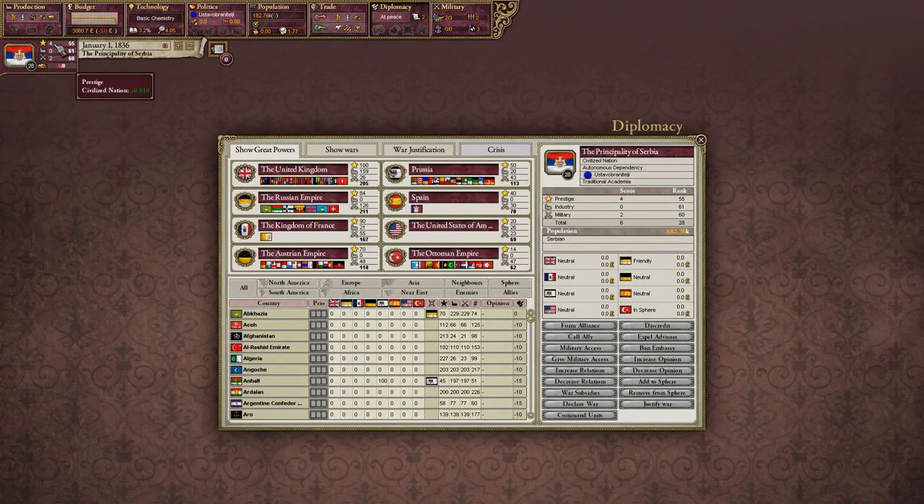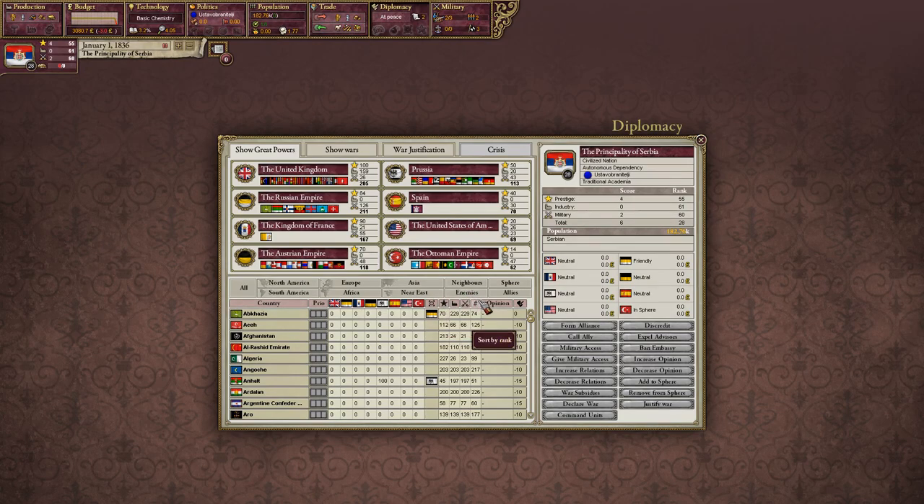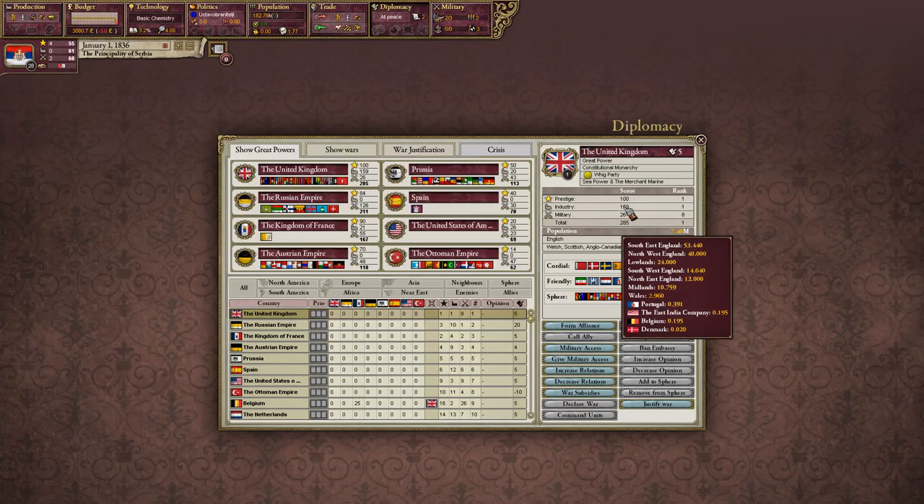Diplomacy — this is where our score comes into play. Right now we have six points. It's a total of our prestige, industry score, and military power, putting us at 28 overall — just a regular civilized nation, not a secondary power. Secondary powers start at 16. Looking at the United Kingdom as a representative: prestige goes up 0.01 per month base. Industry is broken down by region and foreign investments. Military score is broken down by soldiers, army, capital ships, and leaders.